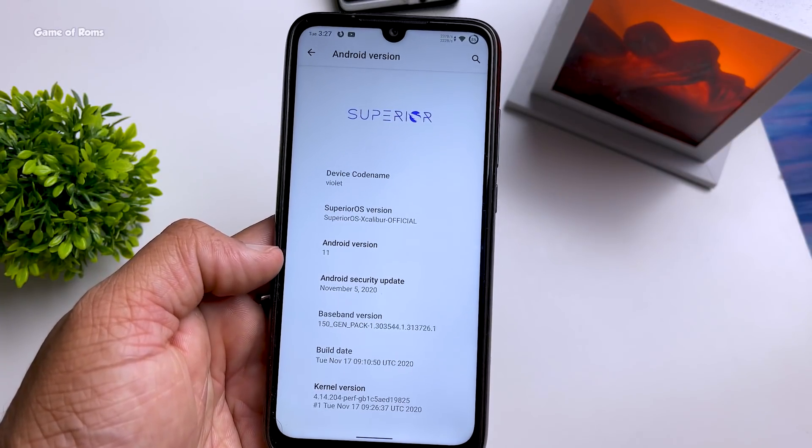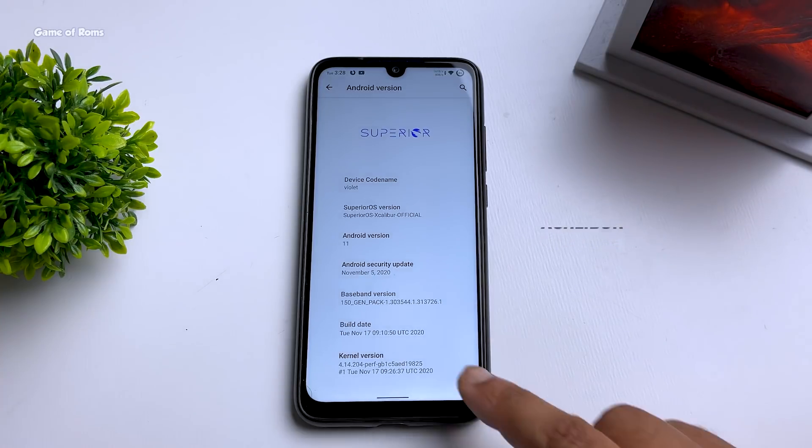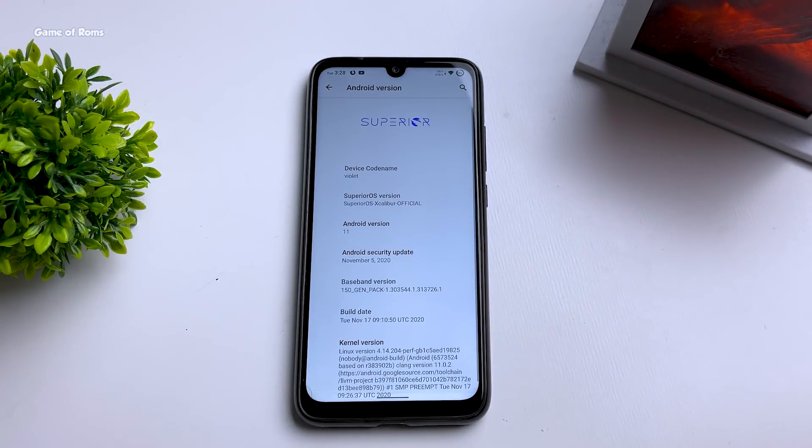As you can see in the About section, this is Superior OS official update and this update is called Excalibur. You also get the latest November 5 security patch and a pre-installed gaming kernel. If you use a different phone like Redmi Note 5 Pro, your kernel will be different — you'll get the Strong Breaker kernel — but still the performance will be really good.